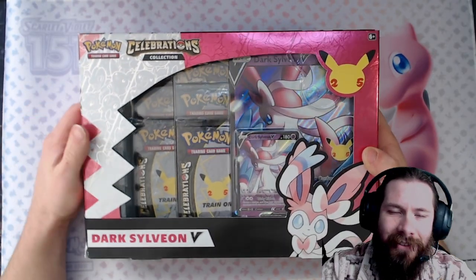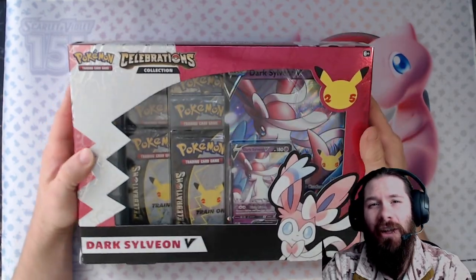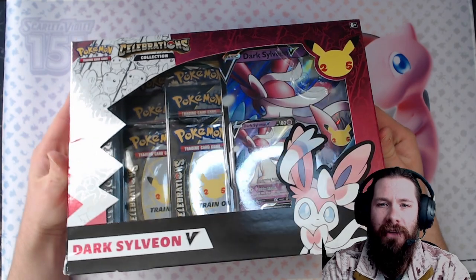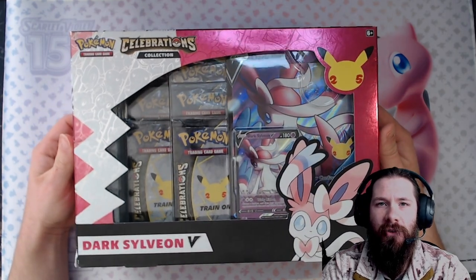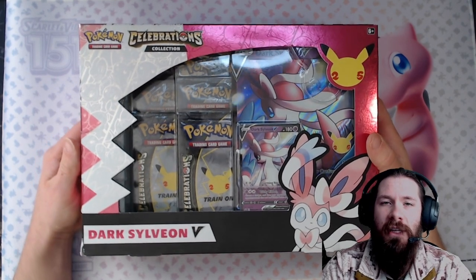The generator has chosen — we have to open our Dark Sylveon V box. I had a couple of these laying around. I know there's one pack of Evolving Skies in these, so that'll be fun to rip. I haven't ripped a lot of Celebrations before, so if we get some of the big three I'll be happy with that as well.